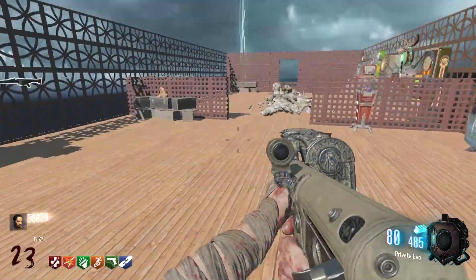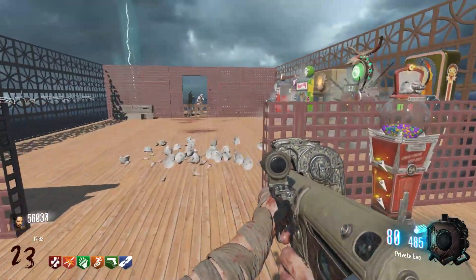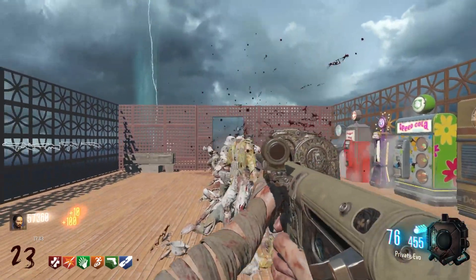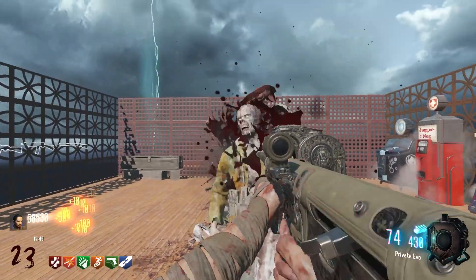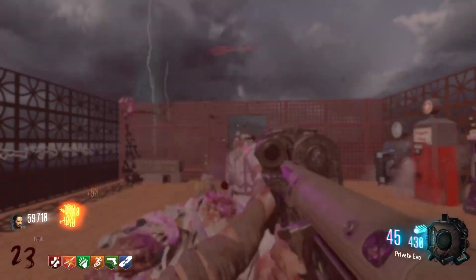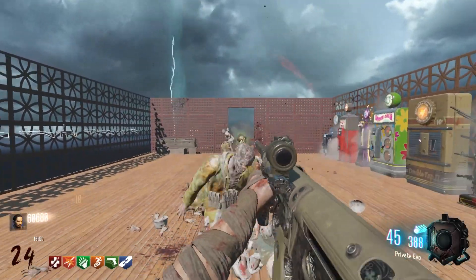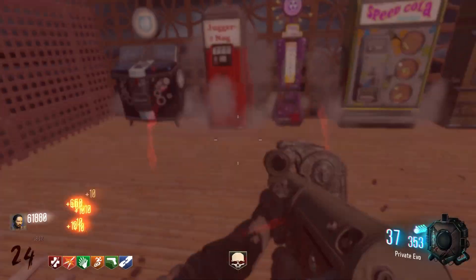I want to say Elemental Pop is the one that treats your weapons like they're Pack-a-Punched more than once, and I think Electric Cherry is the one that electrifies your reloading. Probably going to get Elemental Pop here. It is still pretty early in the round, I don't think I really need it - I think that would be a little too OP. That one zombie just did not want to die - holy crap.